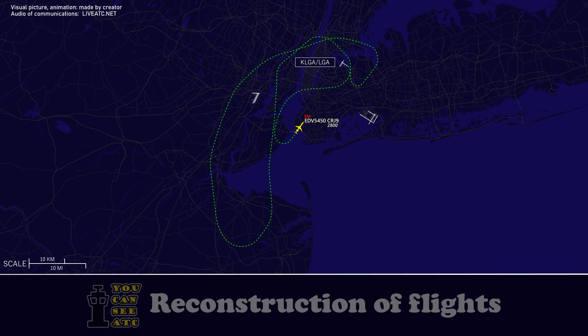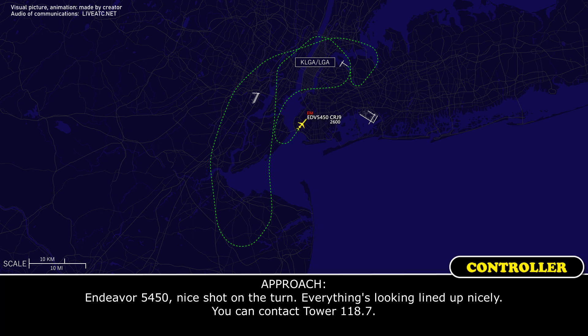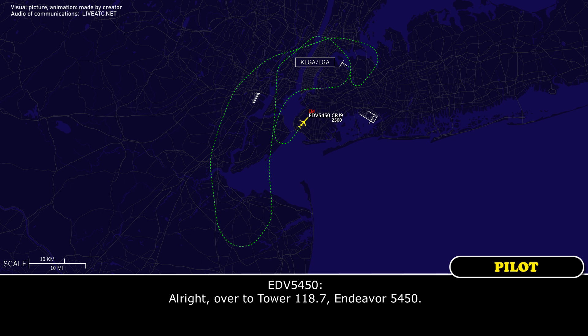Okay, clear for runway 4 visual approach, Endeavour 5450. Okay. Endeavour 5450, nice work on the turn. Everything's looking lined up nicely. You can contact Tower, 118.7. Alright, over to Tower, 118.7, Endeavour 5450.